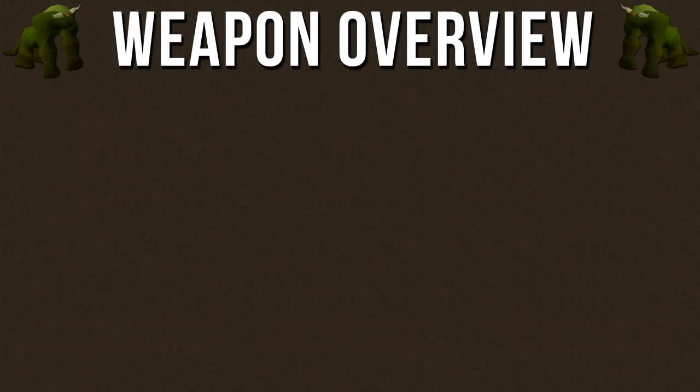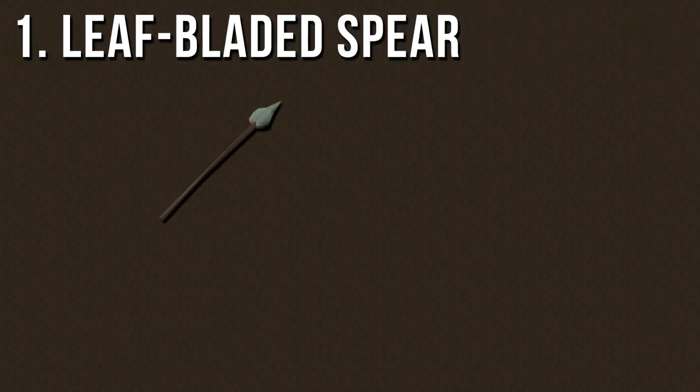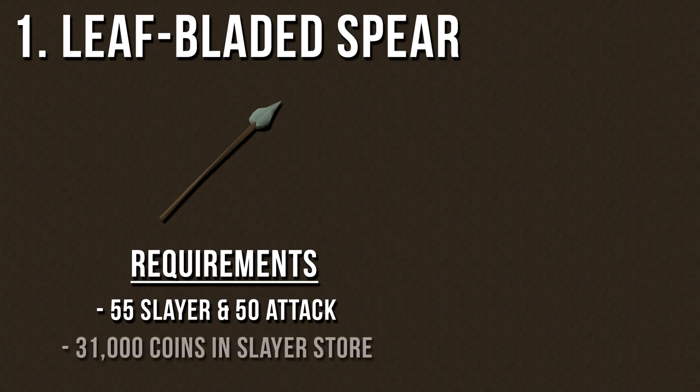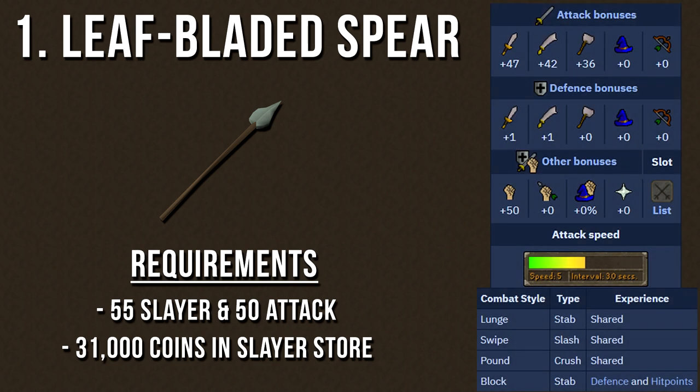Now that we've gone through the information and recommended items, I want to go over all the weapons you can use to damage these monsters so you can choose which attack style best fits your needs. The first weapon is the Leaf-Bladed Spear, requiring level 55 Slayer and level 50 Attack to wield, and you can purchase it from any Slayer Master for 31,000 coins. The attack bonuses are pretty low relative to the other weapons, and it is two-handed so you can't wear a Dragon Defender or a shield. The attack speed is only 5, which is slower than a Dragon Scimitar, and the combat styles all share experience in attack, strength, and defense, which is not ideal for pure accounts.